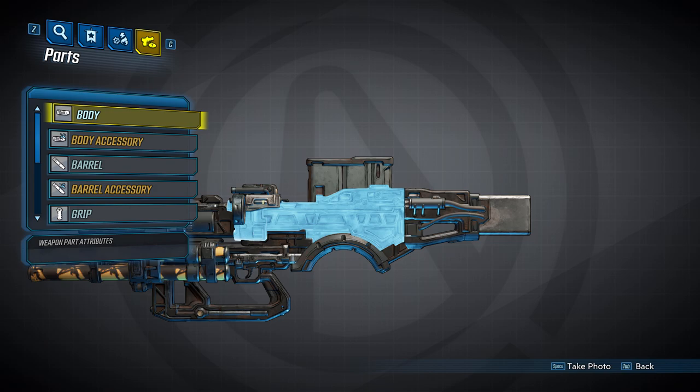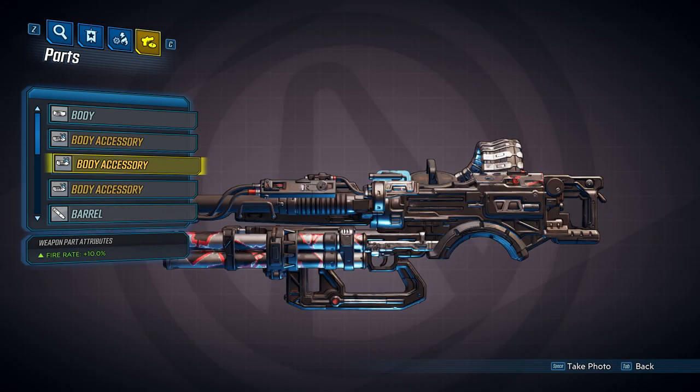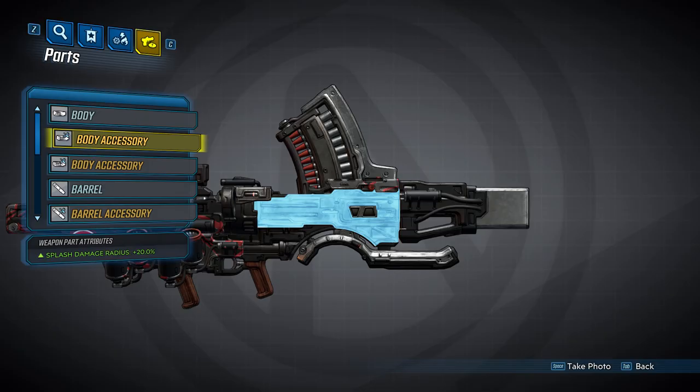It'll have three unique accessories that it can spawn with. The first one is going to increase your damage by 10%. The second one will increase your fire rate by 10% — here's a better view of this part because it's hidden in the main view. And the third accessory will increase your splash damage radius by 20%.